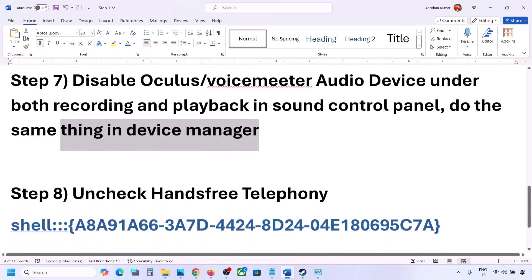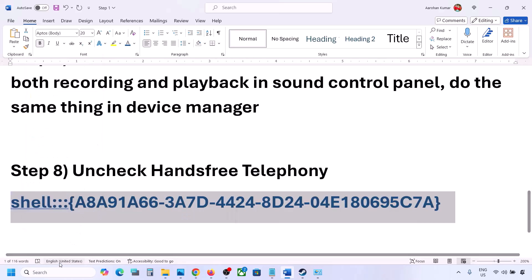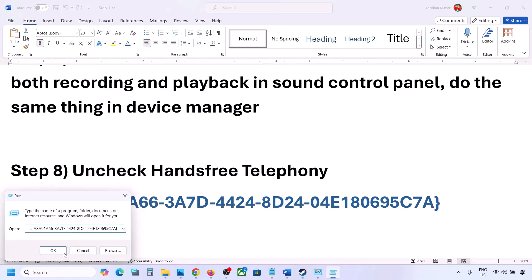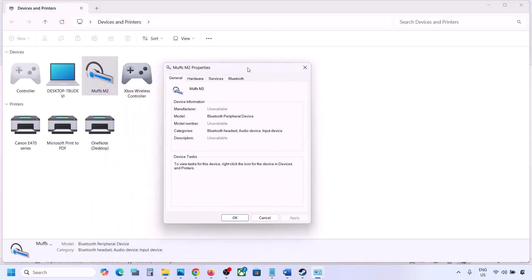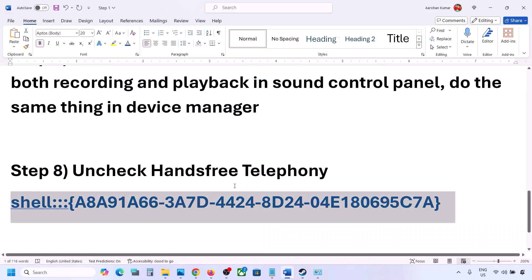The next step is to uncheck Hands-Free Telephony. Copy the command provided in the video description, type 'Run' in the Windows search box, open the Run dialog, and paste the command. Click OK. Find your speaker or headphone in the list, select it, and go to Properties. Go to the Services tab and uncheck Hands-Free Telephony, then hit Apply and click OK. Launch the game and check the sound.